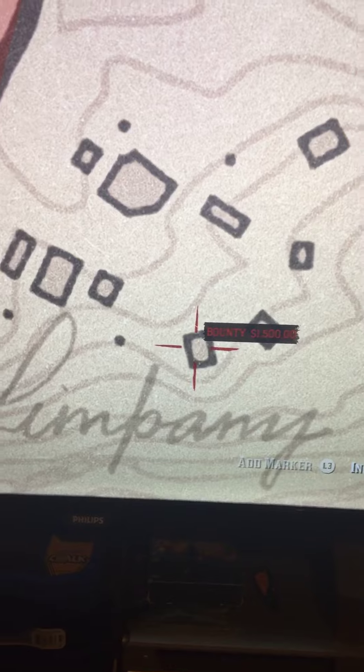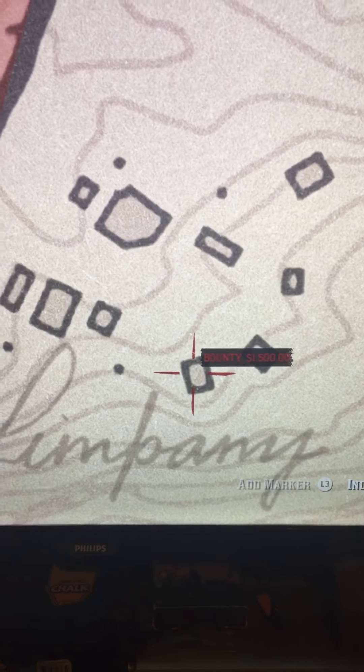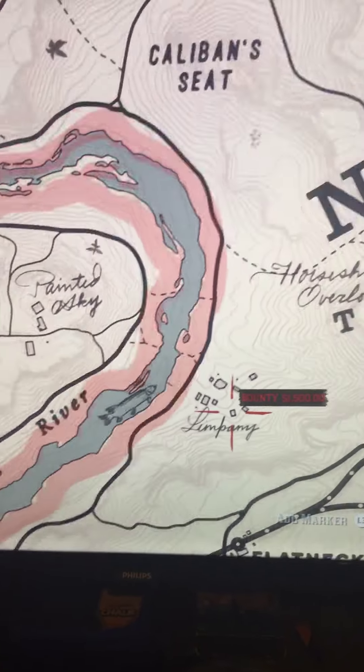There'll be a box with one or two gold bars in it — it's different sometimes. The gold bars in Red Dead Redemption 2 are worth $500 each, so that's a thousand dollars right there. And there's another secret box.